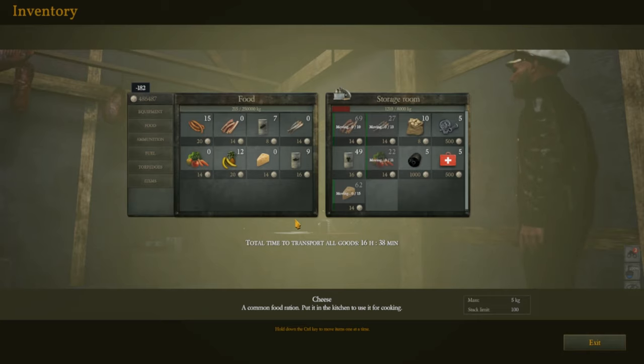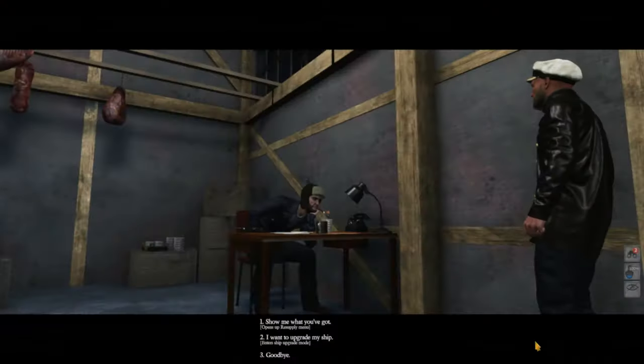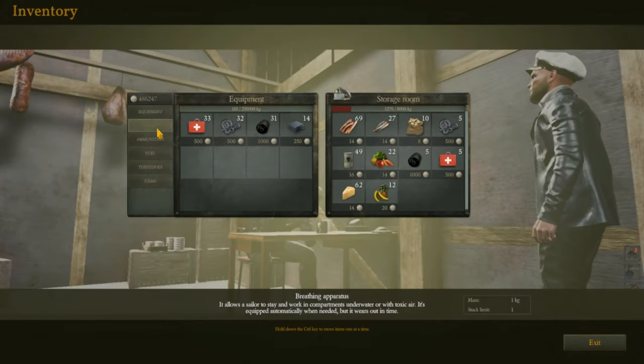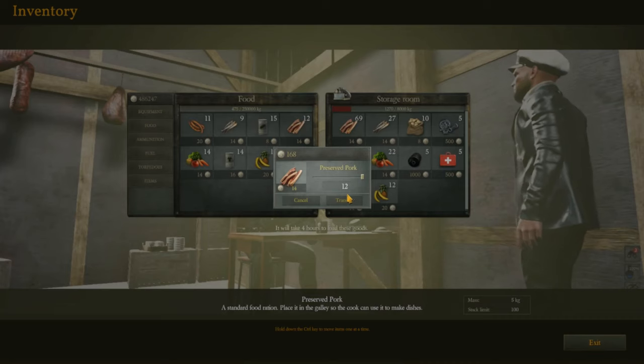Going back to the warehouse, move over all your items to maximize the amount of food you can store. Remember, the more variation of food you have, the lower the depletion of your crew's discipline. Let days pass to increase your inventory, then go back to the warehouse to get food and repeat until you've maximized your food as much as possible.